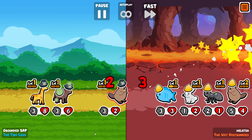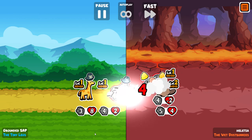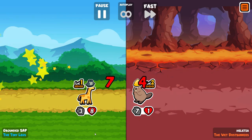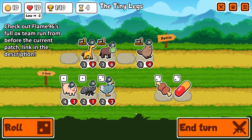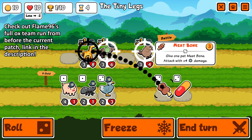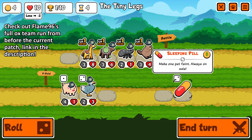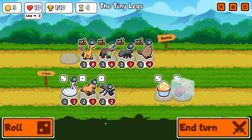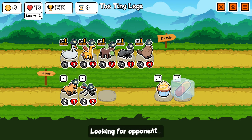Since the update, Ox might actually be even better than it used to be. It used to be incredible but then it was nerfed slightly — the starting stats were lowered, and it used to gain plus 2 attack on level 1 when you pulled something in front of it. You can see here I'm about to pill the ant and decide it's not really worth it for the one attack.